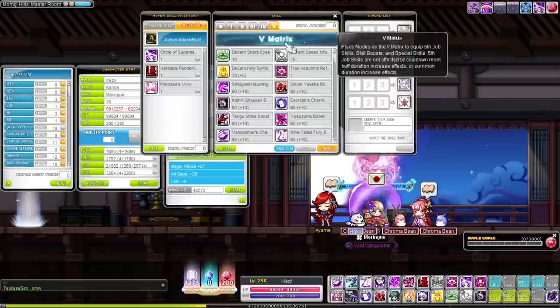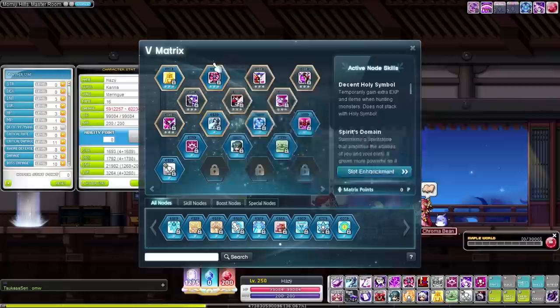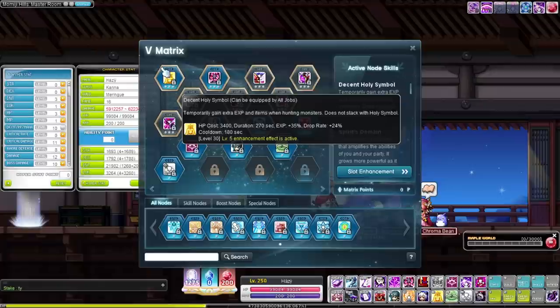For the V matrix, right where it should be — in front of Domain — decent Holy Symbol, the better skill. We all know it, we all saw it coming. EXP, drop rate, 100% uptime, fantastic. Always want it.